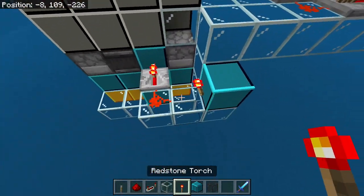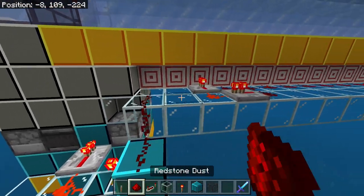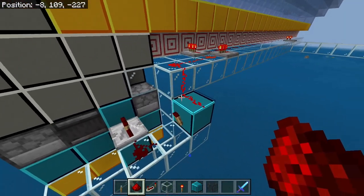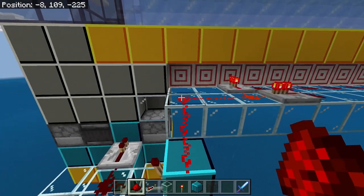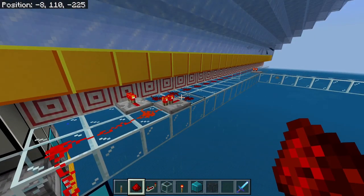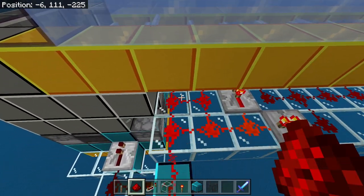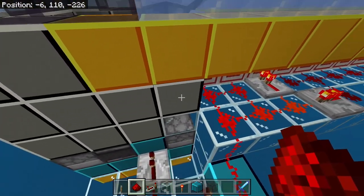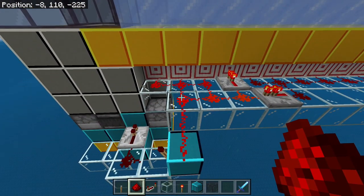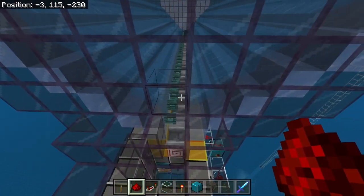So what we're doing is putting in a negative circuit. What happens is when we draw this power over here, it will activate all of our rails. We can put some more in right there, and now all of our minecarts are moving.